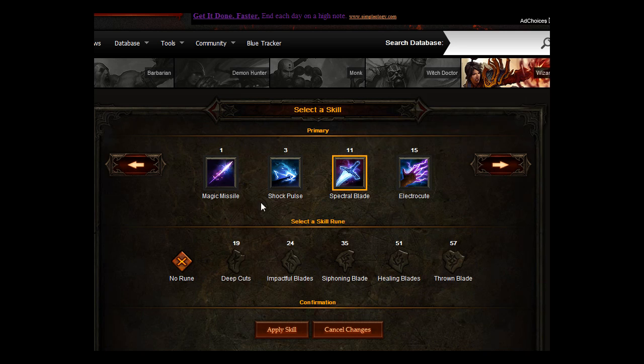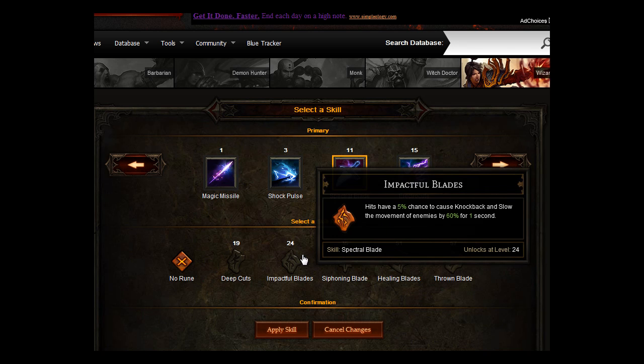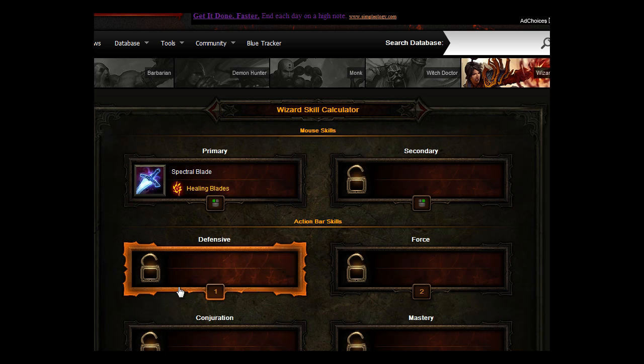The rune that you want to put with this is Healing Blades. It unlocks at level 51. Whenever the blades do critical damage, you are healed for 8%. If you want one while you're leveling, I suggest Deep Cuts, but I use Impactful Blades — hits have a 5% chance to cause knockback and slow the movement speed of enemies for 60%. But Healing Blades is the one you want to end up with.